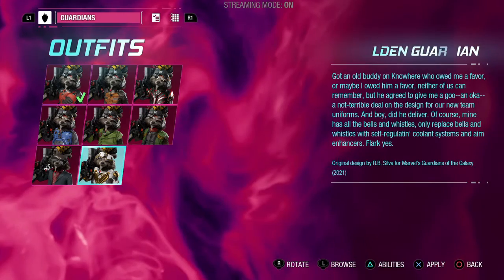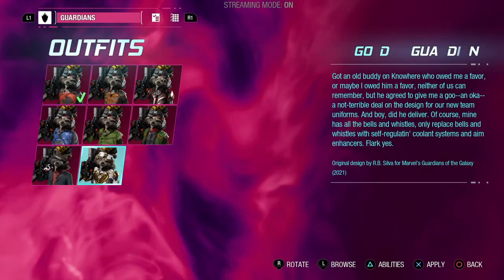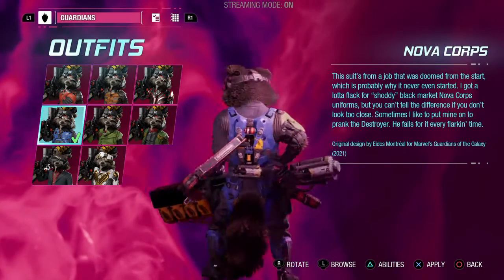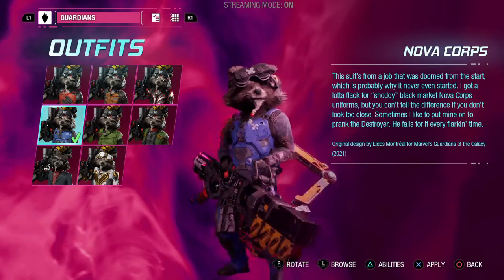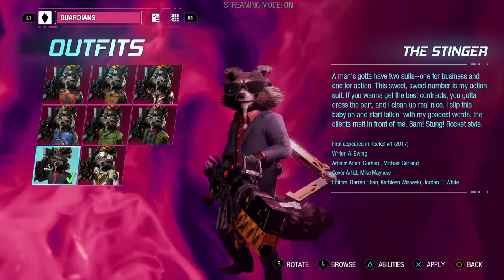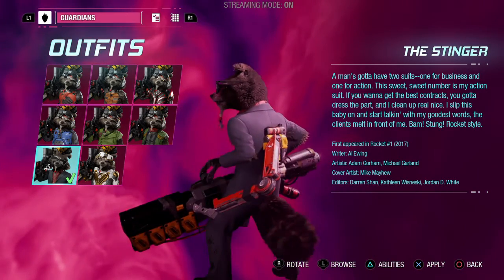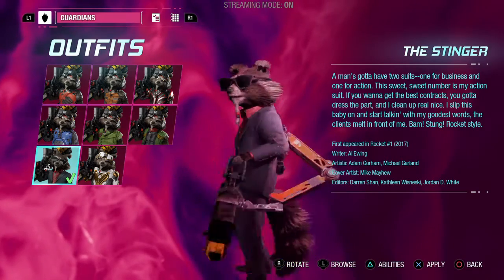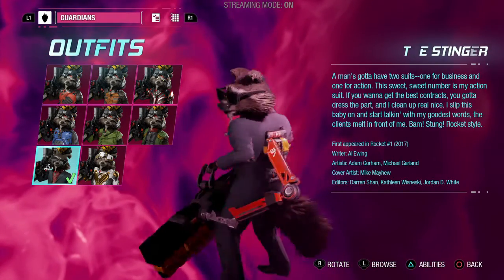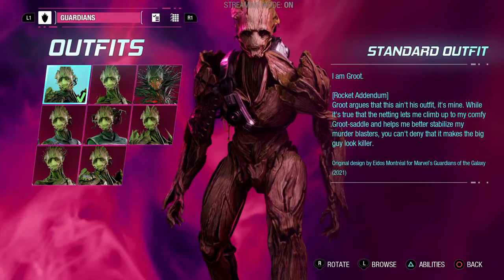We got the Golden Guardians, which is part of the game just like the standard outfit. We got the Nova Corps outfit, same as the others. And last but certainly not least, the Stinger, which appeared in the Rocket Raccoon comic book from 2017. What's really weird is he doesn't have the little goggles on his forehead - instead he has sunglasses, which I find very interesting.